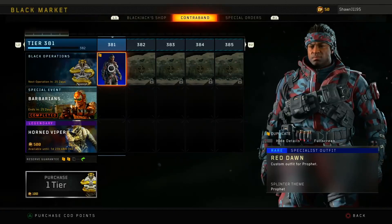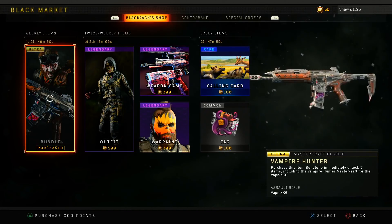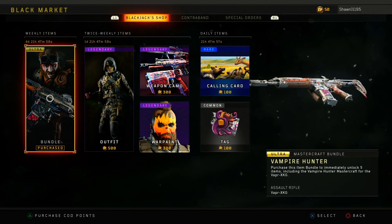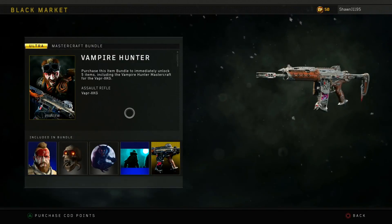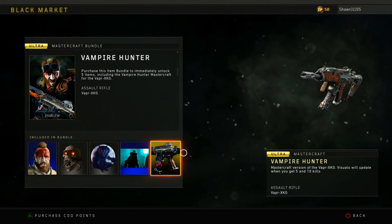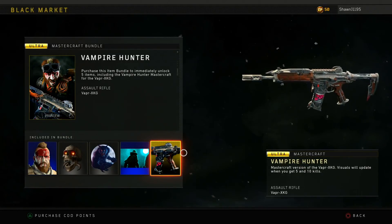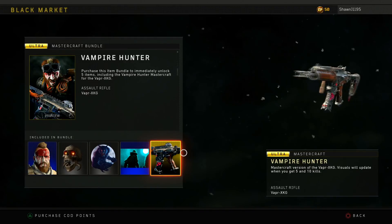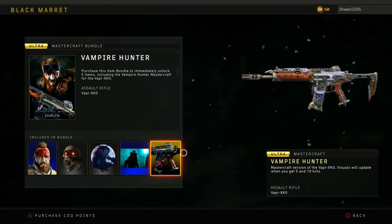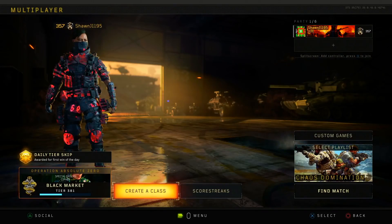What's up guys, it's your girl Sean, aka SeanJGameplay, back with another YouTube video. Today I have for you guys a pretty saucy gameplay with the new Vapor variant, the Vampire Hunter. This is apparently a mastercraft camo, but it changes the complete look of the gun and the iron sights, so it seems more like a variant. They have it in the mastercraft camo spot. I actually purchased this mastercraft camo in the black market for a thousand COD points.